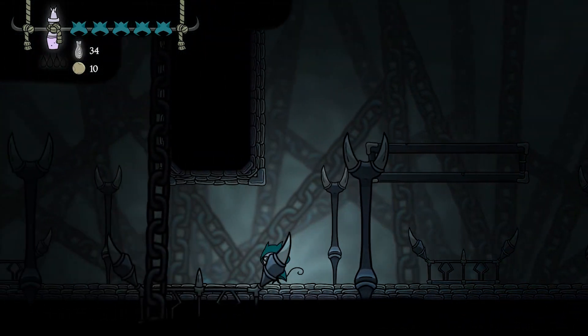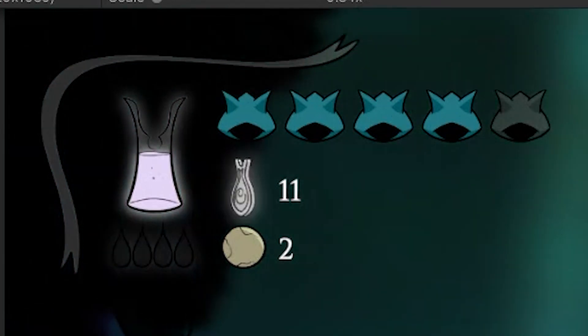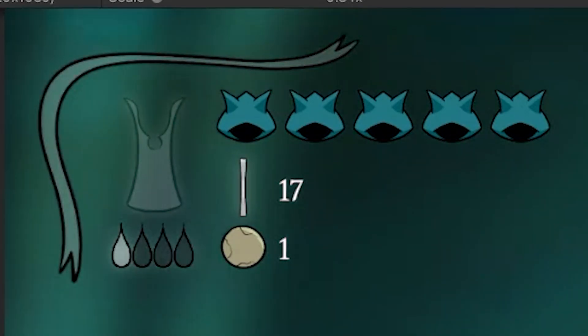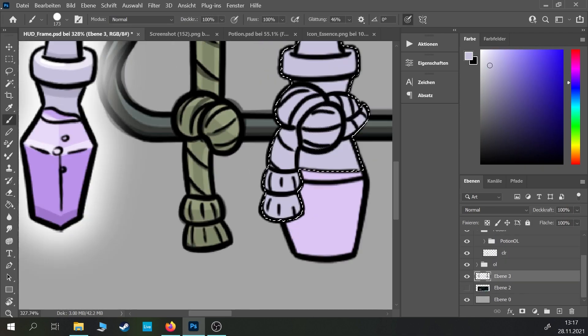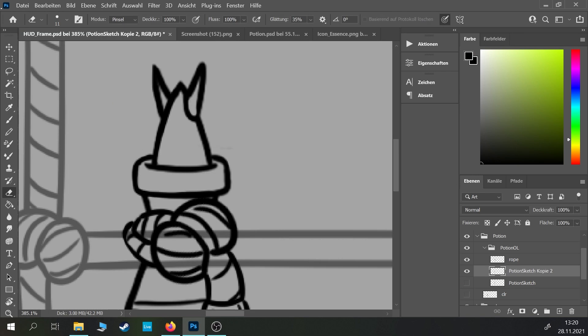Another thing people criticized for looking like Hollow Knight was the potion. While I don't really agree with that criticism, I wasn't quite happy with the visuals either. They were just too simple in my opinion, and while I always tried to be as efficient as possible — which is also why I used this kind of art style in the first place — for this one I made it a little too easy. That's why I created a more three-dimensional bottle and animated the liquid inside of it to make it less static. I also drew a rope that holds the potion to make sure it fits the theme of the HUD.